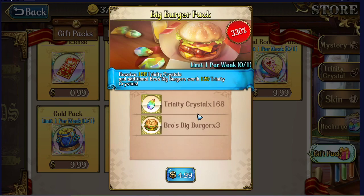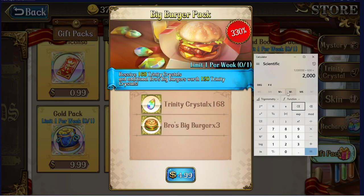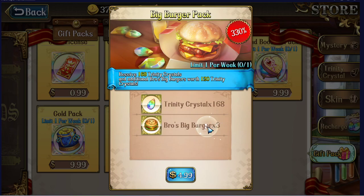The Big Burger Pack gives 168 crystals for about $5, which is only 33.6 crystals per dollar — pretty mediocre. I wouldn't even bother — you just get three extra burgers. I would not buy this at all. You could just buy regular crystals and spend those for more stamina than these burgers provide. This is a horrible value.